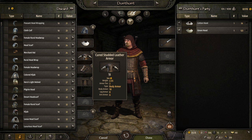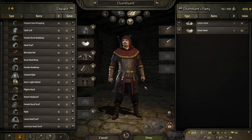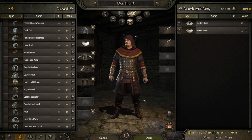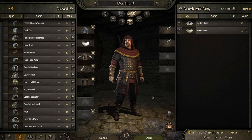The body is the cured studded leather armor. These are Fion bracers and strapped shoes. There are some other dark boots you can get, but I like these a little bit better. So that's the armor set.